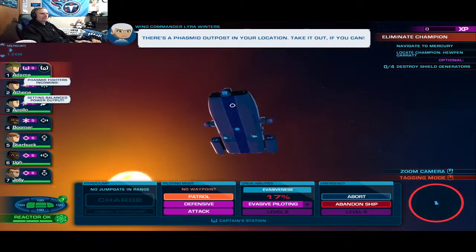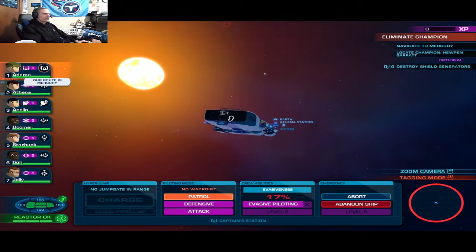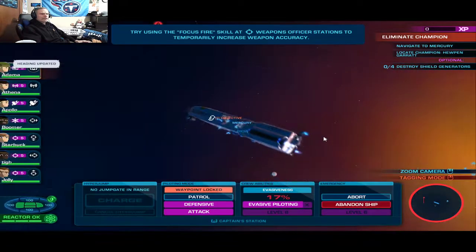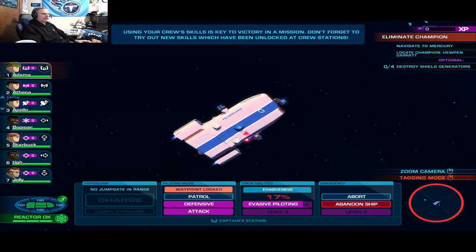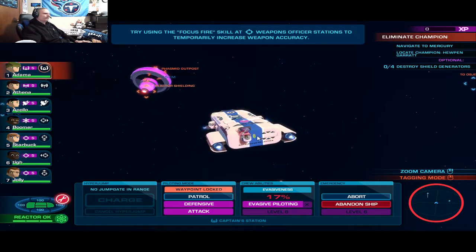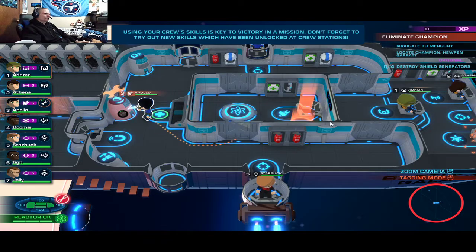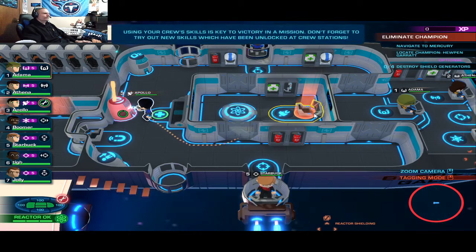Now we got an option here — that's what I want to do. There's the objective. Let's get what's broke fixed. That is the shield system — Impala will fix it. That regenerates the shields, so we're going to want that fixed. Less engine and more power. Actually, we don't need the shields because it is not firing back at us — so we need more power to the weapons.